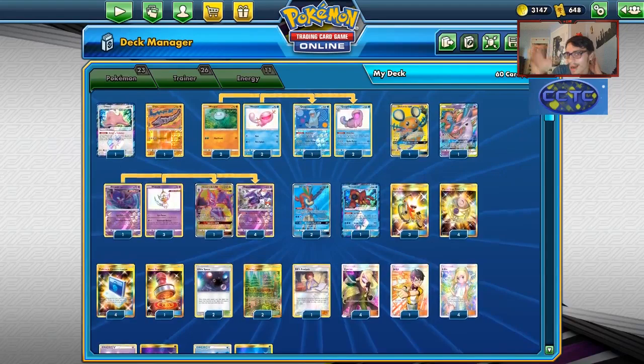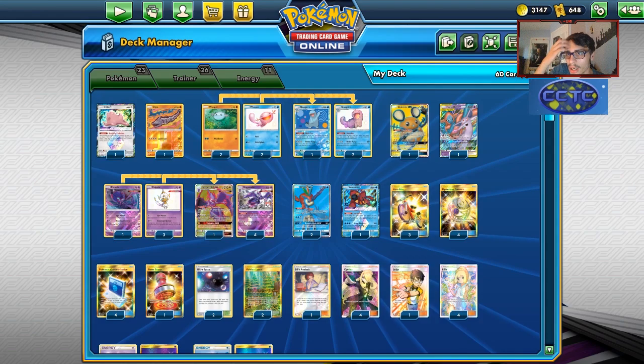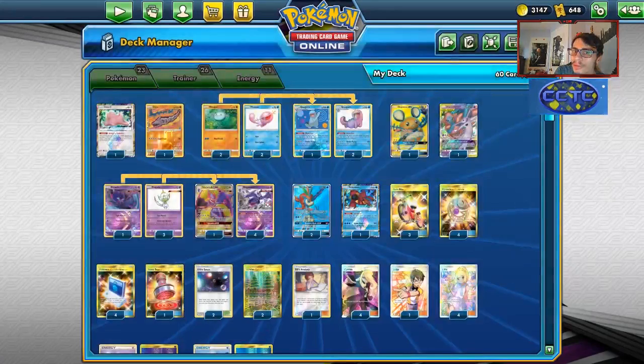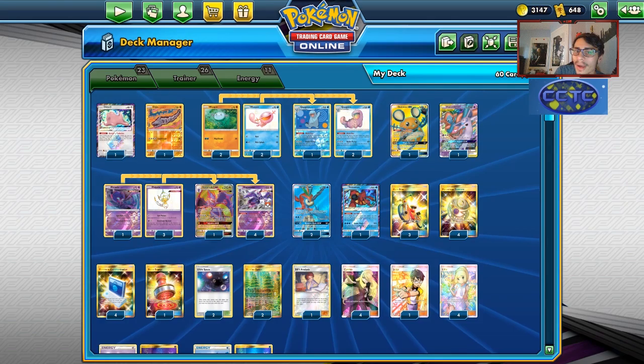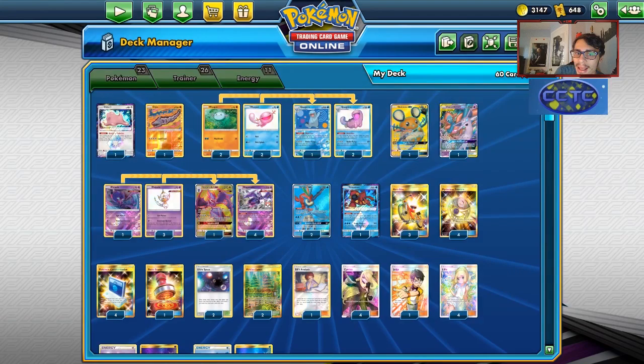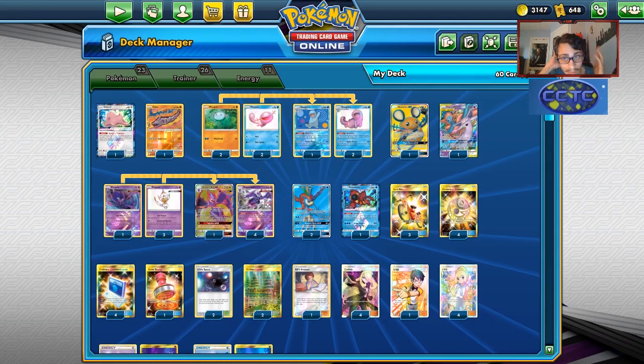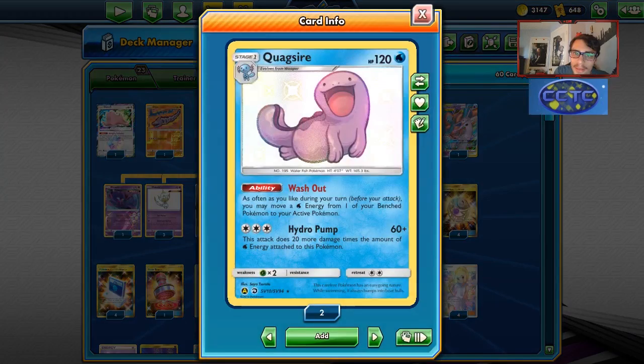Here we go with the list. This list is kind of combined from a few different versions I've seen of Quagnag Naganadel Espeon Deoxys on Limitless TCG - I think from Cologne. One list was using Fighting types: it played the Fighting Wooper, an Onix, and a Fighting Quagsire instead of the three Quags. One list also played Naganadel with Ultra Conversion, and the other had Shrine. I've remixed the list to my own liking, and it worked out pretty well.